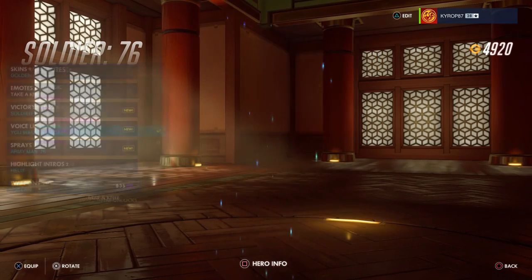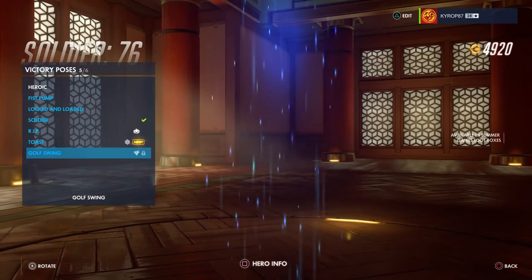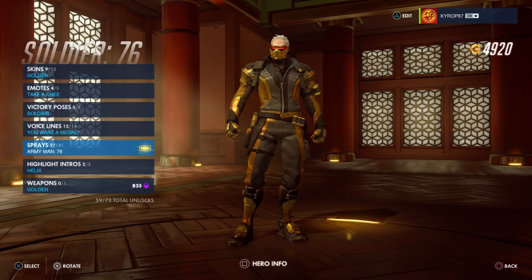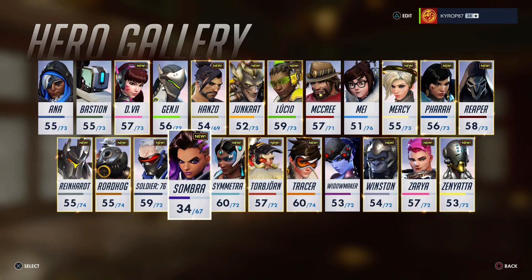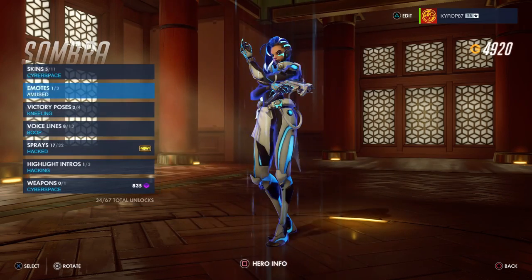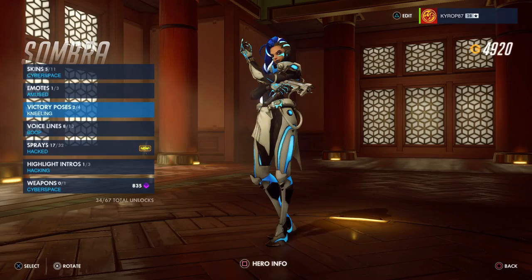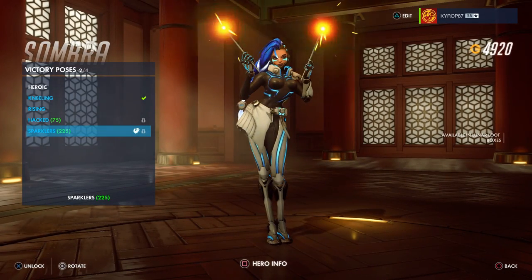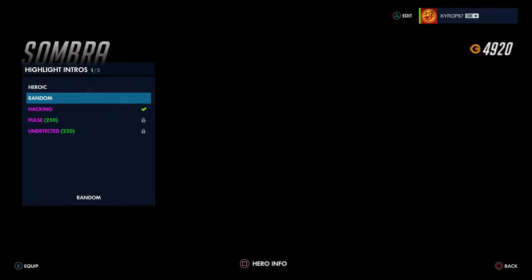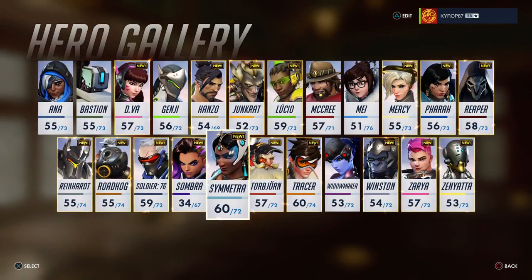Soldier 76 has nothing — no emotes, no victory pose. Voice line: 'The rooster crows at midnight.' Thanks for that tip, that's very odd. No highlight intro. Sombra — I think she has something, pretty sure. No skin though — was it just a highlight intro? No emotes, but a victory pose — sparklers, very cool. Voice line: 'You're easily impressed.' Ouch, calm down Sombra. No highlight intro — wow, they showed her in the trailer so I thought she would have had something.